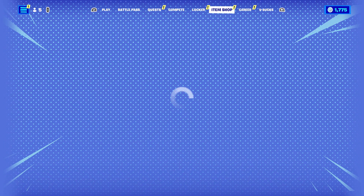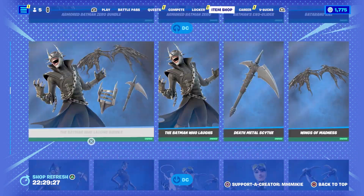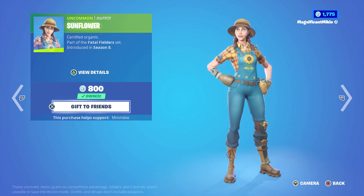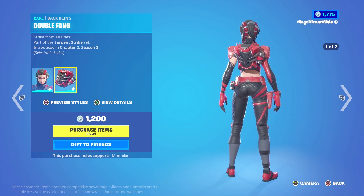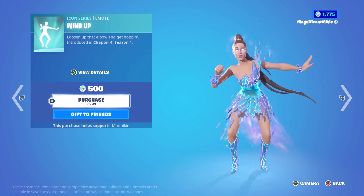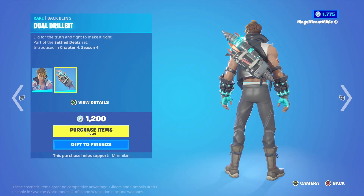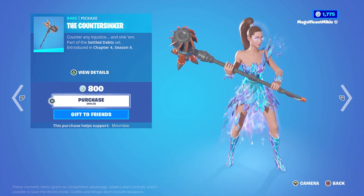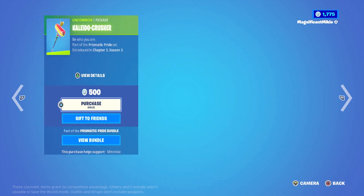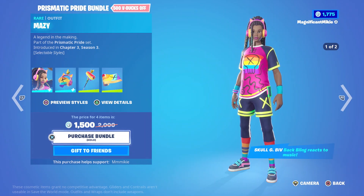Let's take a look at the item shop. The Summer Favorites, DC section, My Hero Academia section, and J Balvin are still here. Today we have the Sunflower outfit for 800, the Scarlet Serpent outfit and Double Fang back bling for 1,200, Dualist Grace pickaxe for 800, the Run It Down emote for 500, Wind Up emote for 500, Get Loose emote for 200. The Bricks Barton outfit with Dual Drillbit back bling for 1,200, Counter Sinker pickaxe for 800. And the Prismatic Pride bundle with the Mazie outfit and Skull G Biff back bling for 1,200, Kaleido Crusher pickaxe for 500, Roy G Wrapped Wrap for 300 — all in the bundle for 1,500 total, which is 500 off.